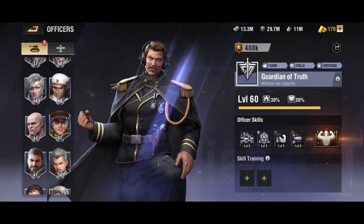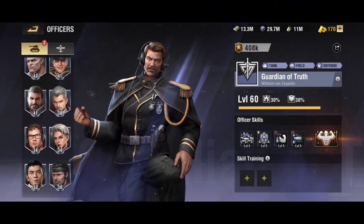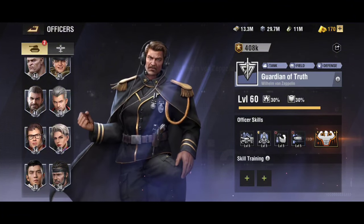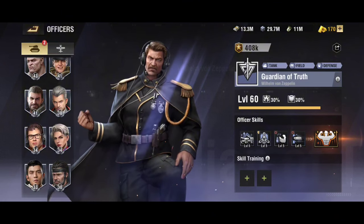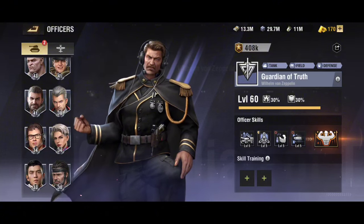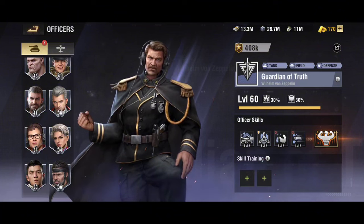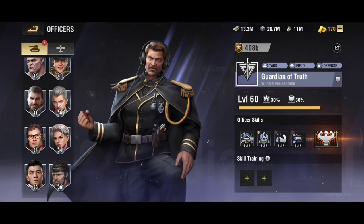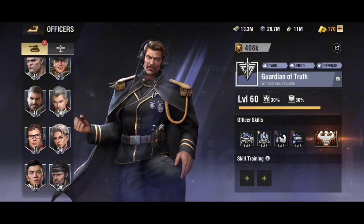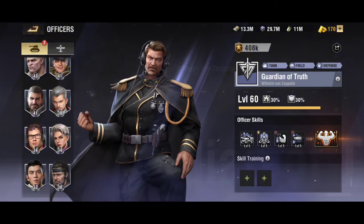If you choose an MBT as a secondary, I would recommend Guardian of Truth and Whipcracker. If you choose a mortar heli, I would recommend Valkyrie and Golden Eagle. If you're going offensive with your infantry, I would recommend White Wolf with Lonesome Star. Those are my officer pairing recommendations for that unit setup — covering both offense and base-to-base field fighting.